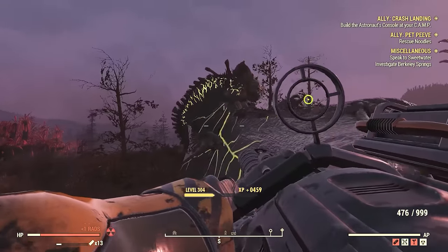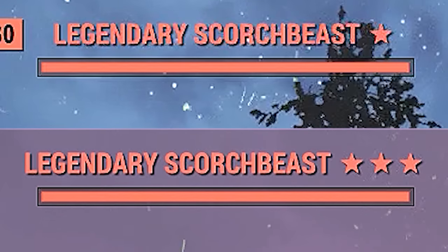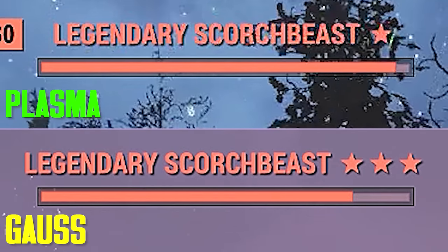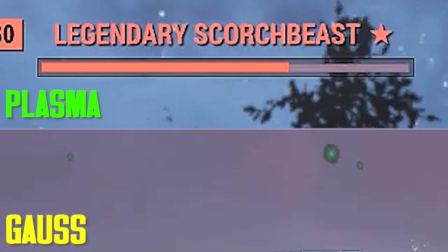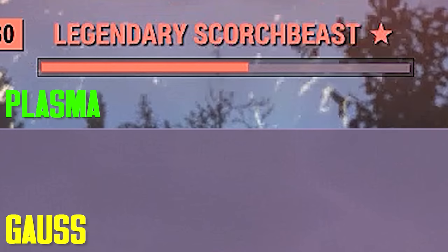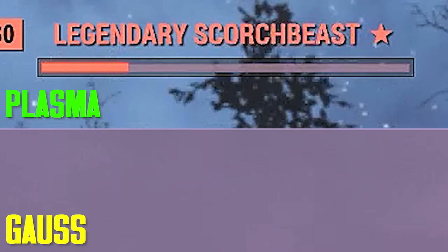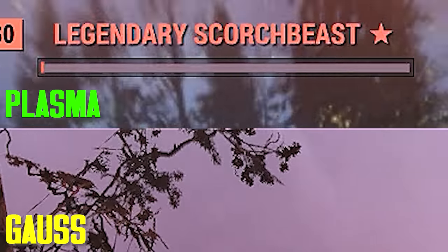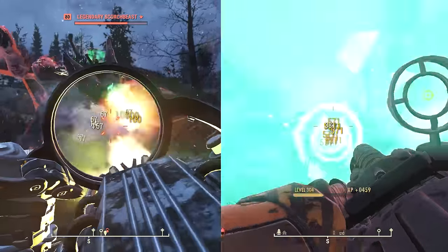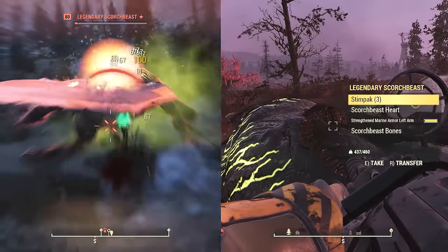The Gauze minigun did pretty good there — 436 was the damage we were doing. Let's compare them side by side, and this is going to be pathetic for the Gatling Plasma. The Gauze minigun finished long before the Gatling Plasma even got the Scorch Beast down halfway. In fast motion, it's a joke — this gun's a beast.